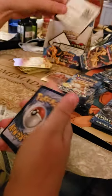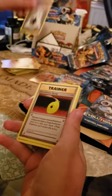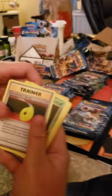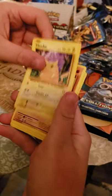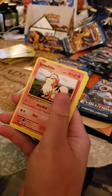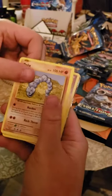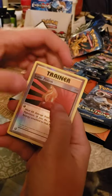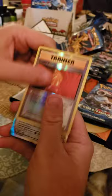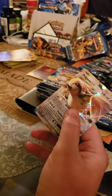You couldn't get Arcanine until Cinnabar Island, so by the time you get there... I don't know if there's any other place you could get them, but it's been so long since I played. Something rare is back there — I just saw the corner of it. Reverse Hollow Super Potion, and a Pidgeot EX! That's nice.